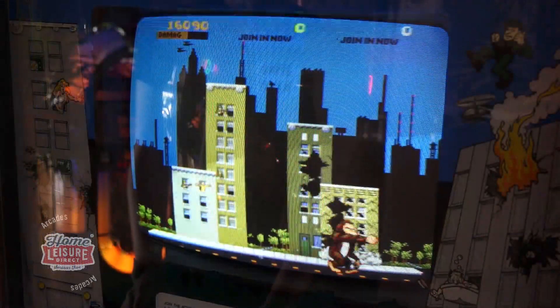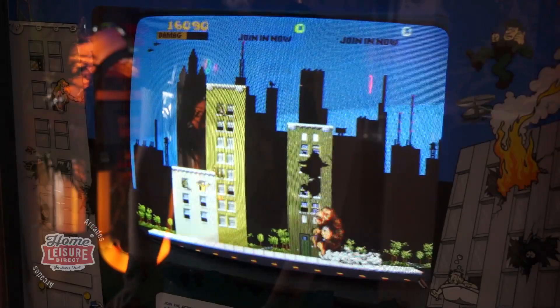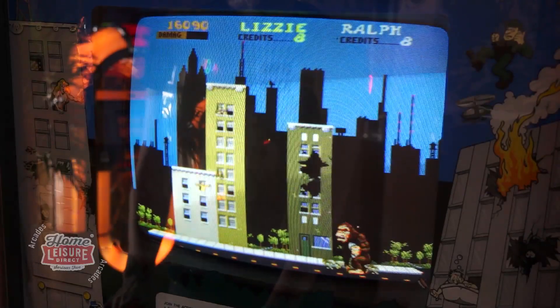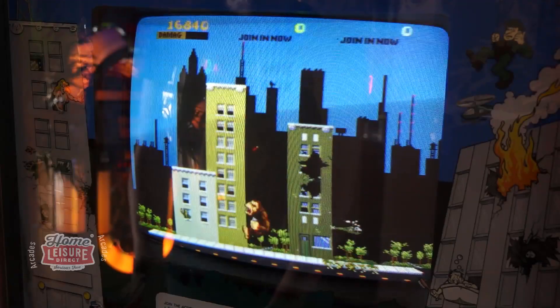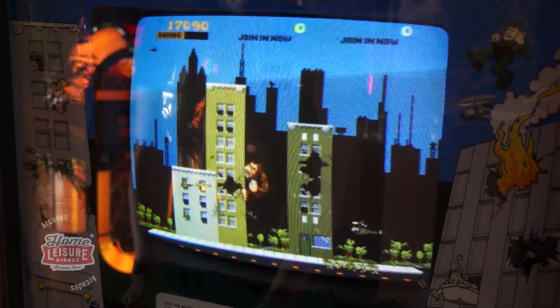Of course, as you go about your destruction, the army and numerous other enemies will arrive to try and halt your progress, which you can fend off by punching them, or even eating the crews that pilot them. Once you've reduced the screen to rubble to complete the level, you then move on to the next city.